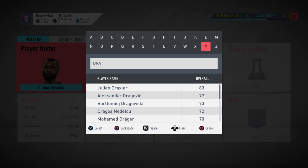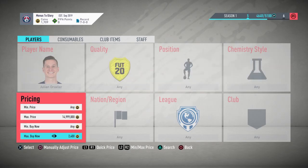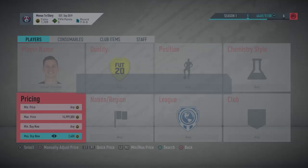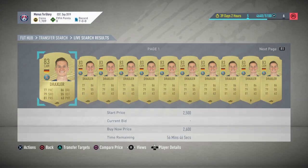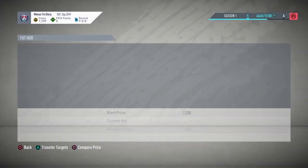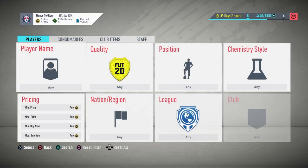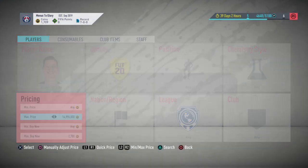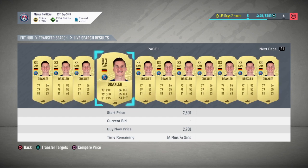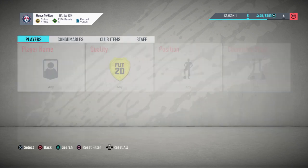The sniping method is by far the best method for making quick coins. Draxler — he's not popping at 2.5 but there's quite a lot at 2.6. Draxler has risen a little bit. I might list mine for 2.7 and try to catch a lazy buyer, because there's only two pages at 2.7 — probably one and a half pages if I refresh.